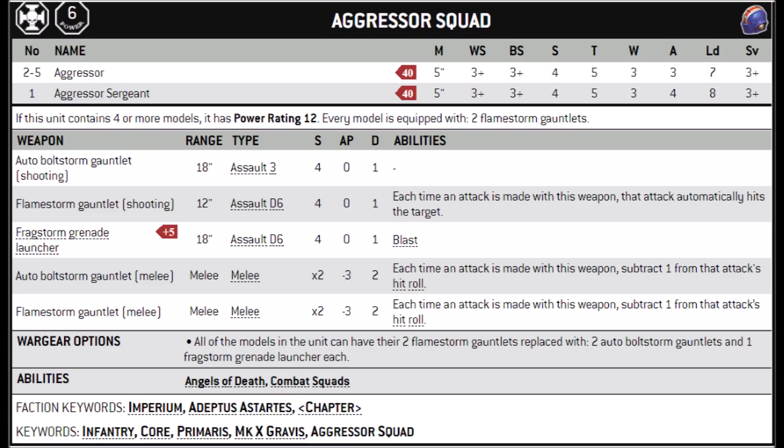Now they just have Angels of Death for their Combat Doctrines, which is really useful — all that AP 0 shooting going to AP -1 is a big deal, and they also have Shock Assault for extra attacks. In terms of keywords, they have a ton of useful ones. They're Core Infantry, so they can receive buffs a lot better than many other units — one particular advantage over Assault Centurions. They're also Primaris and Mark 10 Gravis armour, both of which allow them to use additional stratagems. Overall, Aggressors are a fairly slow-moving, tanky Space Marine unit that does decent damage to hordes at range and decent damage to most things in melee.